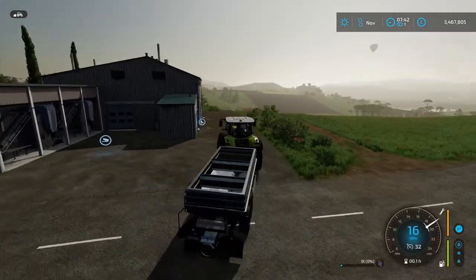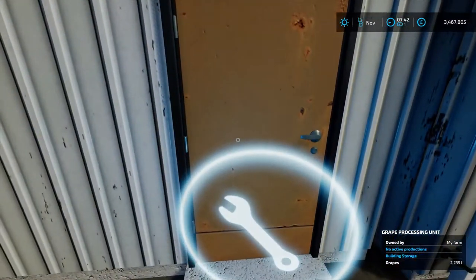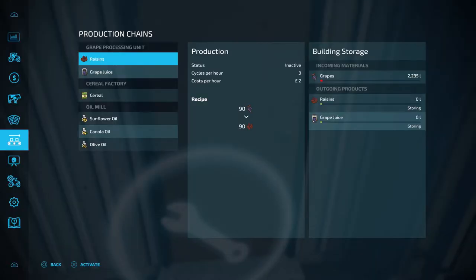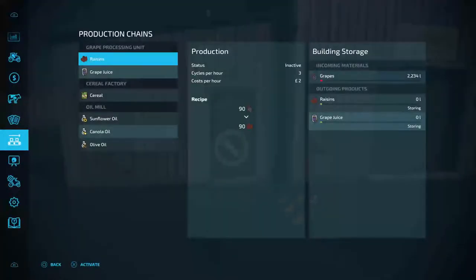Now once you've delivered them you want to come over to this icon here, and if we open this up you can see that we can start a production. If you are away from your farm you can also open the menu and go to the production chain tab. Here we can activate the production on raisins and grape juice. So I'm going to activate production on raisins.